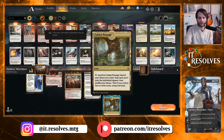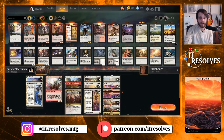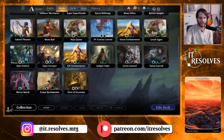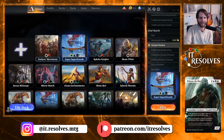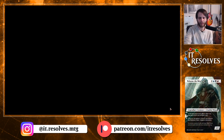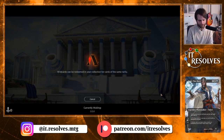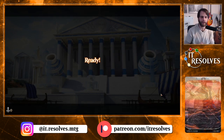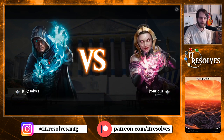We have two Fabled Passages, four Temple of Triumph, and four Sacred Foundry. In total that's 26 lands, so definitely an interesting list. I'm kind of excited because I think this is going to be a very silly deck. I don't necessarily think it's going to be great, but I think when it works it's going to be really good. We'll do our normal three games and give it a good test run, then probably give it a second episode as well.